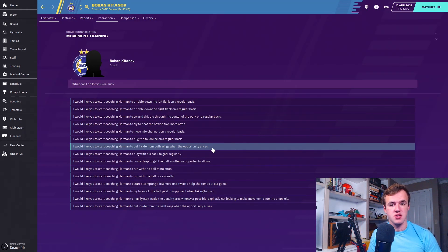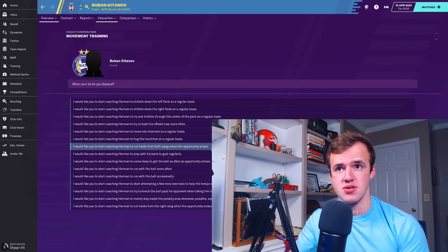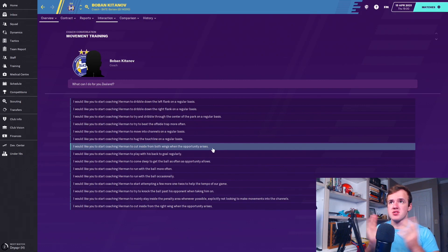There's 'cuts inside on a regular basis' — for inverted wingers or inside forwards. A person definitely needs a base level of creativity in order to create something once they get into that space. They probably need to be able to pass or dribble their way through. Balance is something to look out for when somebody is bringing the ball inside from the wing. Somebody that gets the ball on the wing and cuts inside is going to be the catalyst in attacking moves.